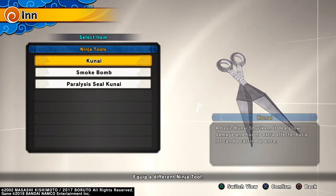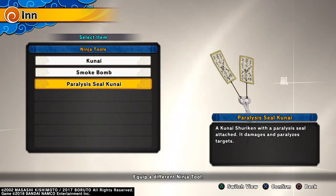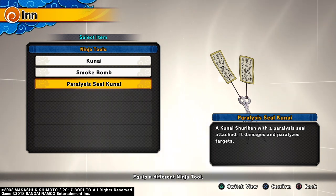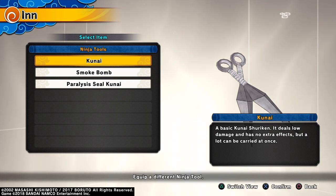I did Kunai because you get four of these things. I could have done Smoke Bomb — some people like Paralysis Seal, but you only get one of those per cooldown. Decrease cooldown means I could throw it at more people. But the Paralysis Seal — I've actually had more success with just regular Kunai for getting the job done.